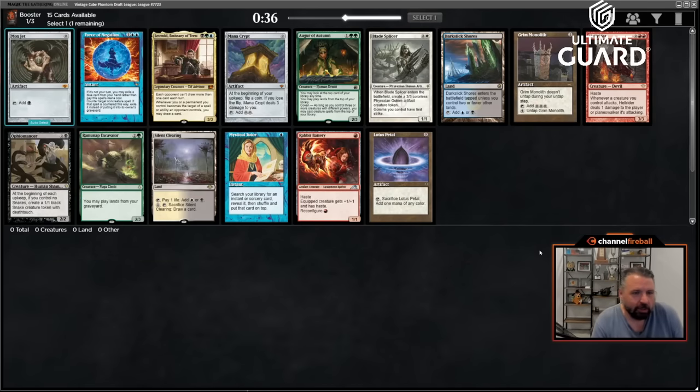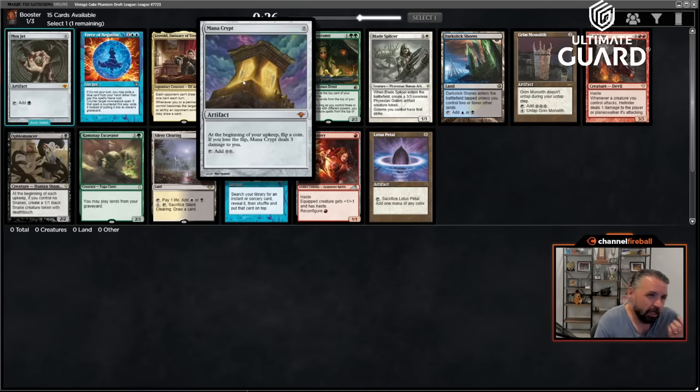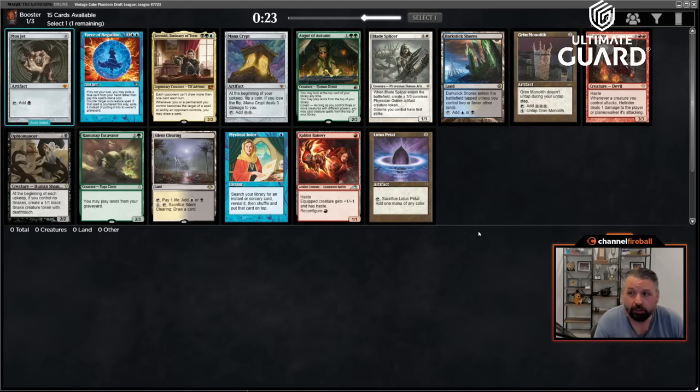Welcome to another vintage cube draft. I've joined the league and opened a Mox — there's also a Mana Crypt, it's a good pack. I am going to take Mox Jet though. I don't think it's crazy to take Mana Crypt over Mox Jet; they're both very good.